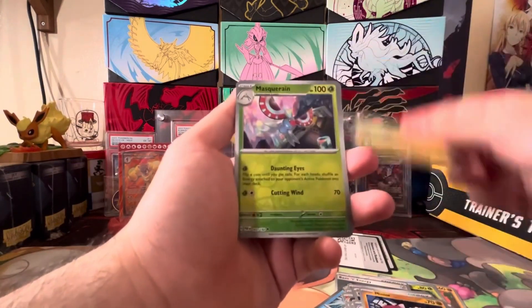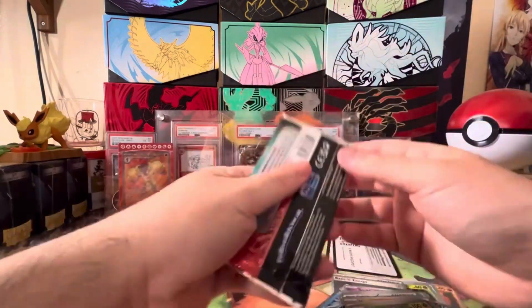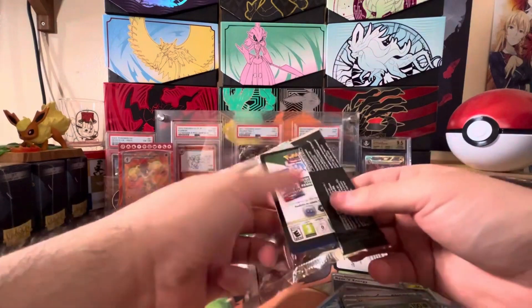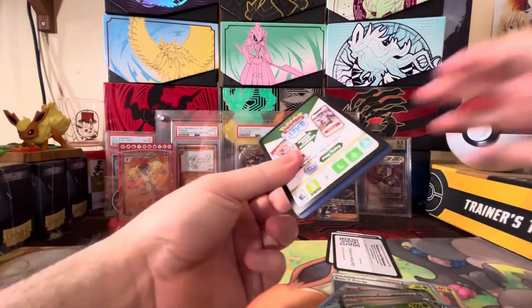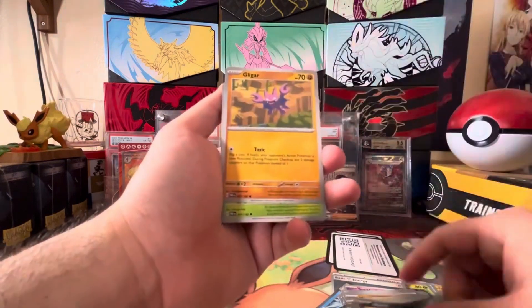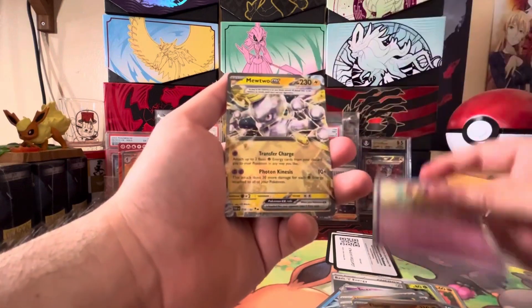We get a Minior, Zebstrika, Gimme Ghoul, and a Brute Bonnet. Pretty okay cards but nothing too big. Just having the Armourish EX alone, plus having the super sick sleeves, was really the selling point to me on this collection. TM Devo, another Gimme Ghoul.